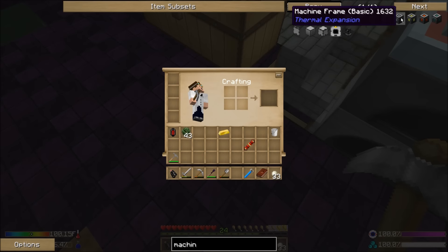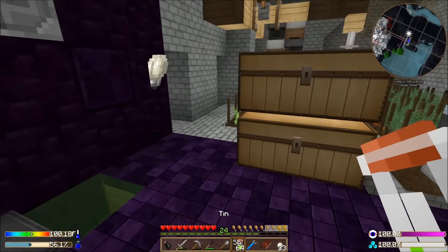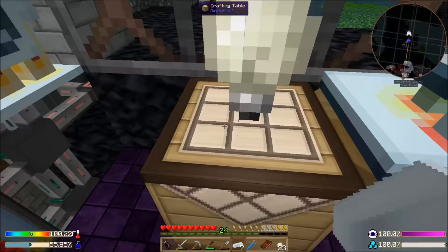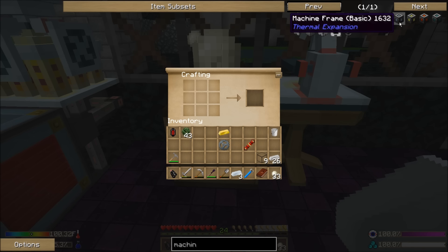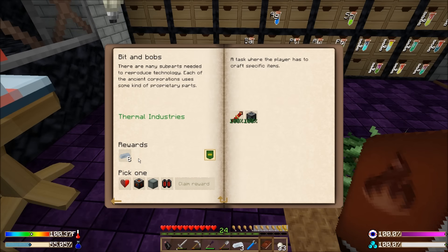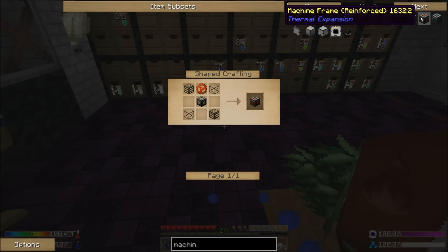Looking for the machine frame recipe — we need some more tin, some iron, more tin, and some glass. I'll make the tin gear, then make the machine frame. That's done. And now I can choose — I'm actually going to choose that reinforced machine frame. That's a pretty big thing — that's a tier-three machine frame.